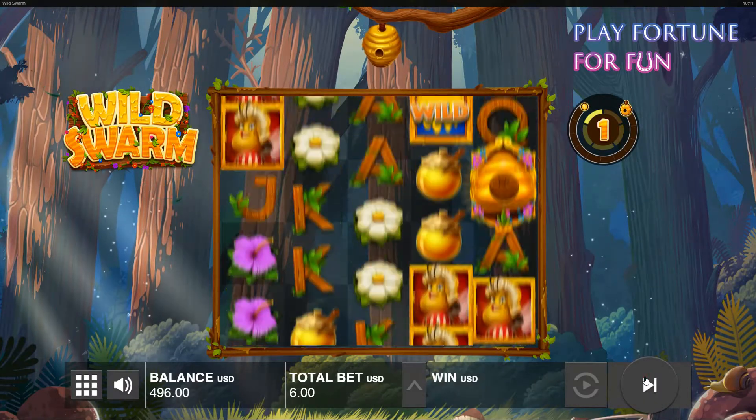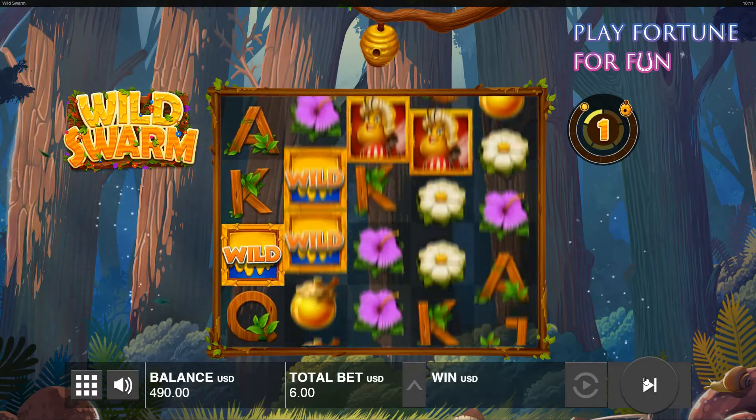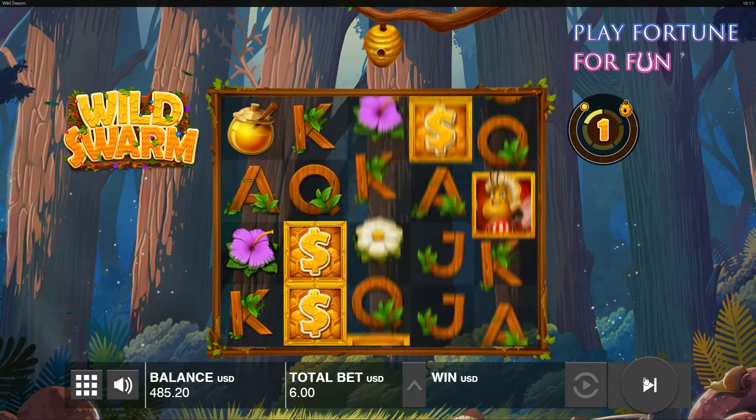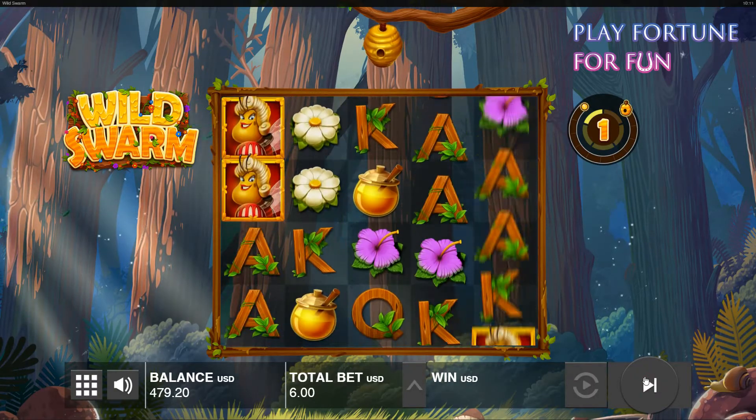Wild Swarm is a fun and exciting bee-themed slot. The graphics are appealing, clear and colorful with premium symbols such as the honey jar, queen bee and various colorful flowers. The card symbols J, Q, K, and A make up the low-paying symbols.